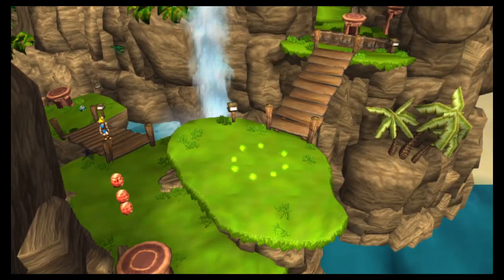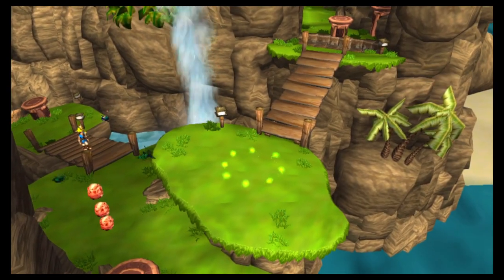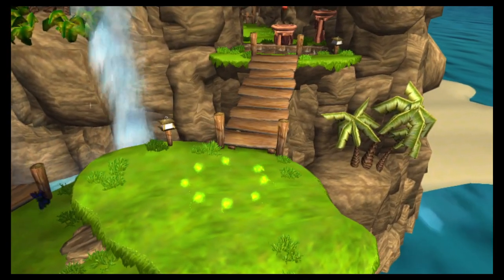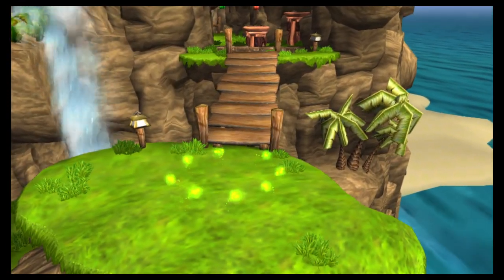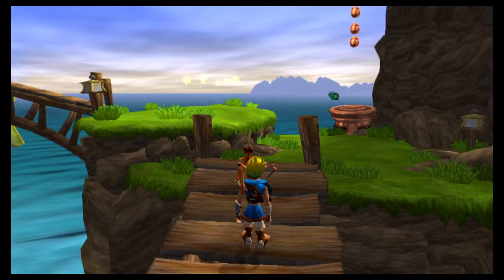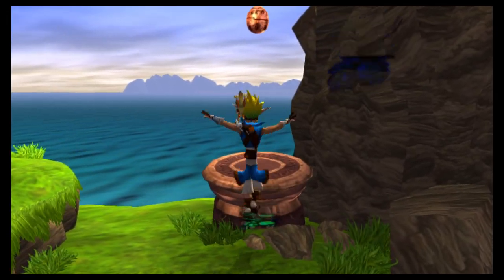Those little green balls of energy on the ground are a type of eco pickup — 50 small green ecos or one big green one to increase your health. Awesome, so the green is health.